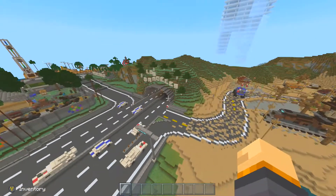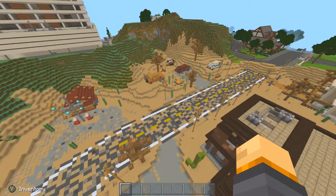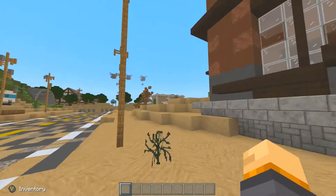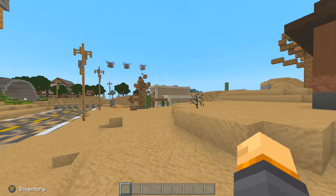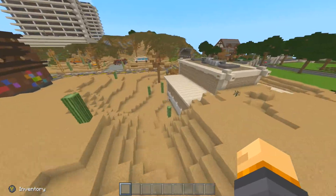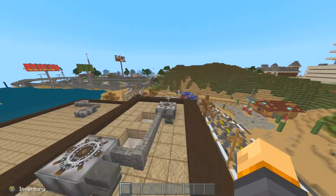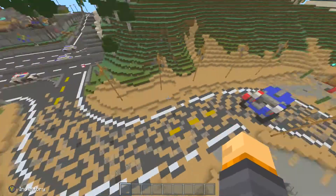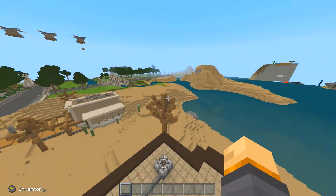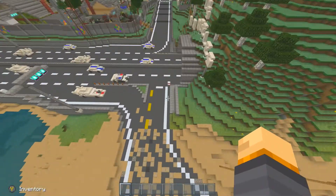We're going to come back over there in a second, but this is actually one of the coolest places I've ever seen inside a Minecraft map. You normally don't see places like this in city maps. I believe this is supposed to be like a dusty, desert-type area on the outskirts of town. And there's a tunnel right here that will lead you from one side of the map to the other.